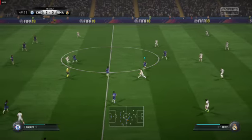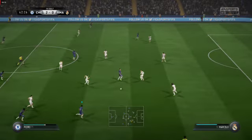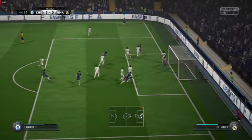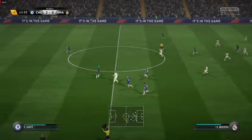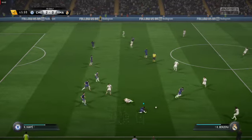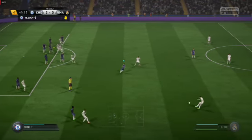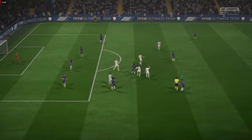Sergio Ramos. Pedro. Now with Victor Moses, looking for Hazard. A corner for Chelsea. They've gone short with the corner. Hazard this time goes for the cross — defended well. Another two minutes added on by the referee. Chelsea concede a free kick. Quick header, found a teammate. Modric — quick-witted and quick. Well, that's half-time.